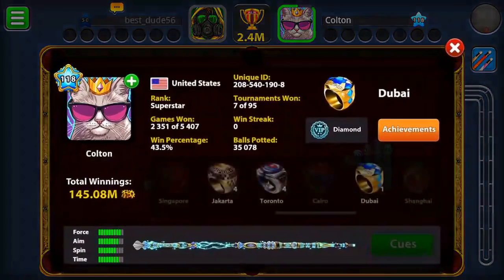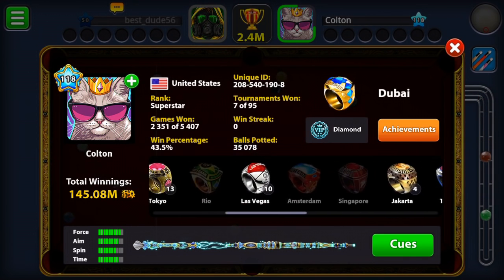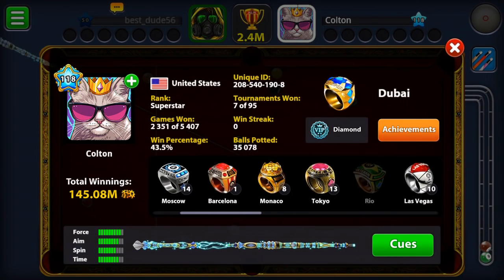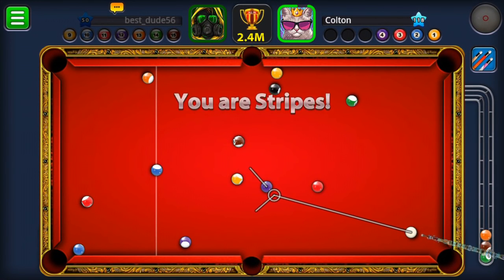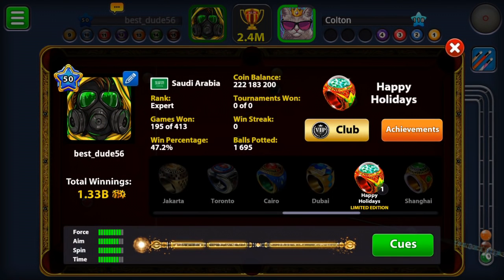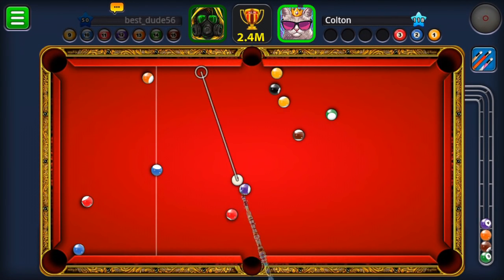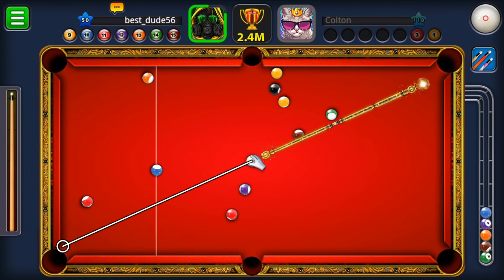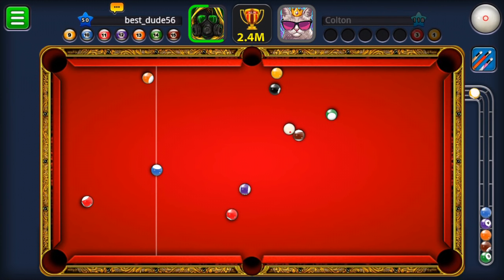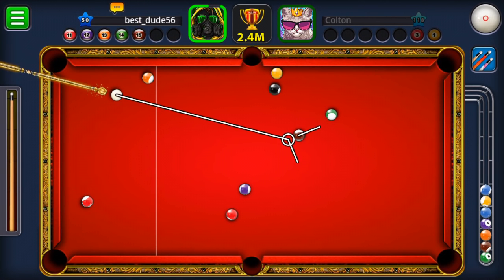We see Colton here — level 118 with the Atlantis cube, a blue diamond account, and eight Monaco rings. 1.2 million coins are on the line. We're playing with the galaxy cube and have two Monaco rings, going for the third. Colton played a poor shot — he scratched — and you know what happens when I get a ball in hand: easy open table.